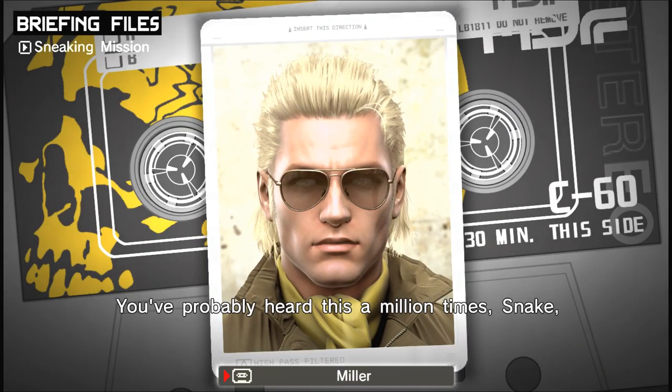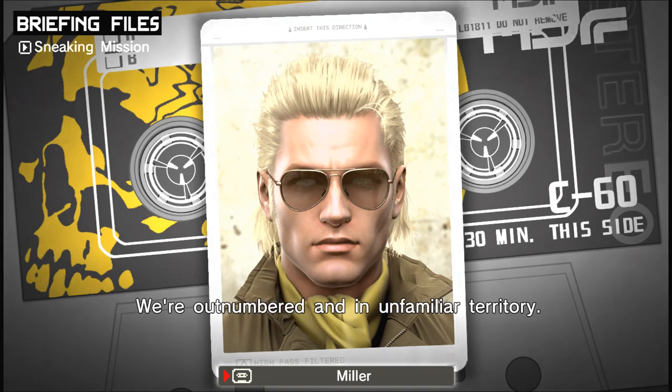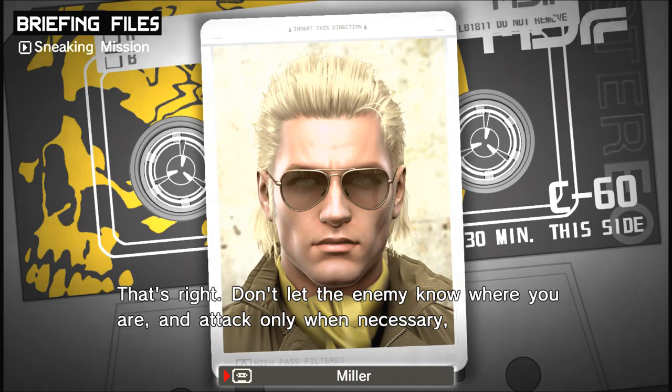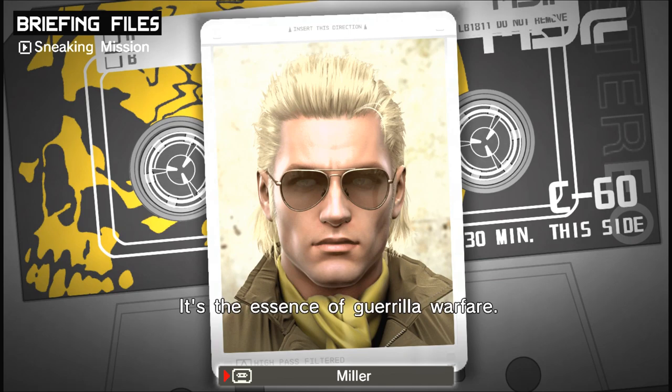You should always avoid combat with the enemy when possible. We're outnumbered and in unfamiliar territory — we won't survive long in a straight fight. Avoiding combat is rule number one in a sneaking mission. Don't let the enemy know where you are, and attack only when necessary, using hit-and-run tactics to cripple them. It's the essence of guerrilla warfare.